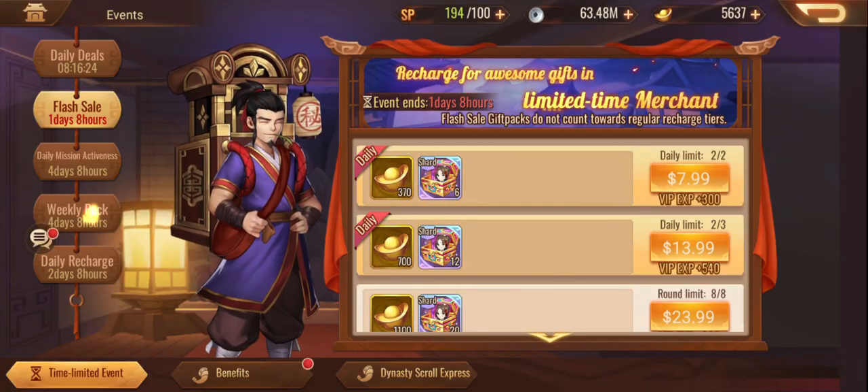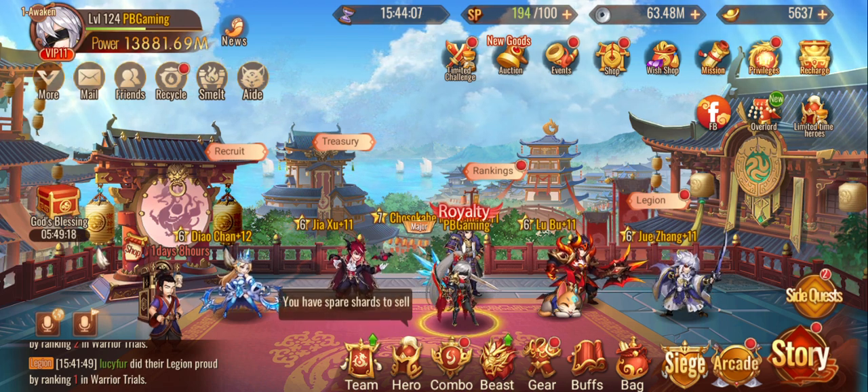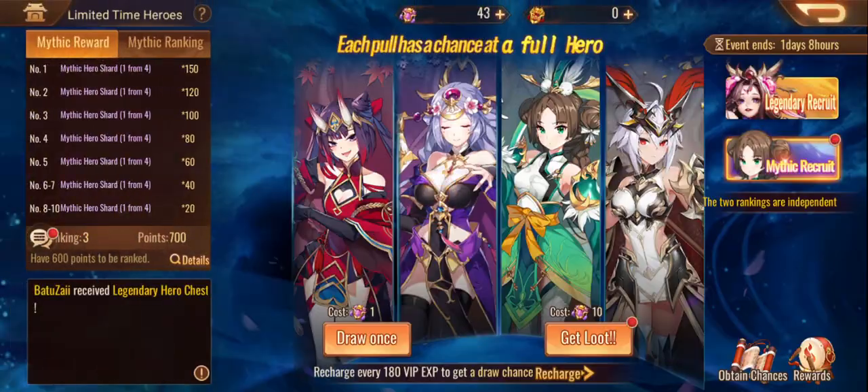In my opinion, the shard packages are a better investment than the daily shard packages, mainly because there's so much stuff in there. The weekly pack keeps coming around requiring gold, so if the God's Blessing packages aren't giving me gold, I kind of want to go elsewhere. The GT Arcade official website gives you a 25 gold bonus when purchasing, but if the package doesn't give you gold, that doesn't really work out either way. Anyway, enough rambling — let's jump into it.